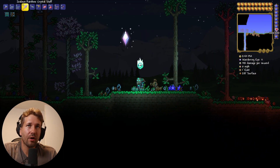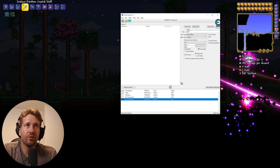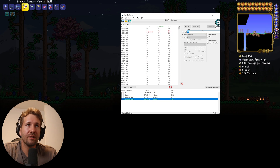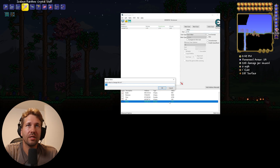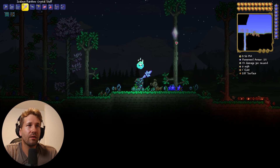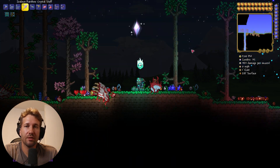We can do the same thing with our mana. We can see we have 200 mana, so we're going to scan for a value of 200. We'll use some mana and now we have 170 mana. Click next scan, and here's our value for mana. We'll set this to 200 — and we can see it worked, we now have 200 mana. We're going to freeze that as well, so anytime we use our mana, it doesn't consume it.